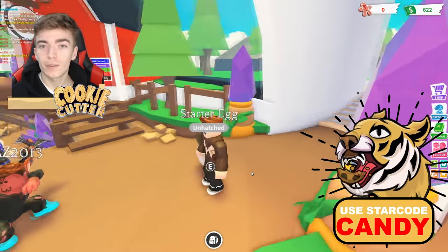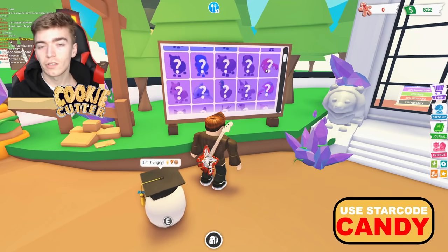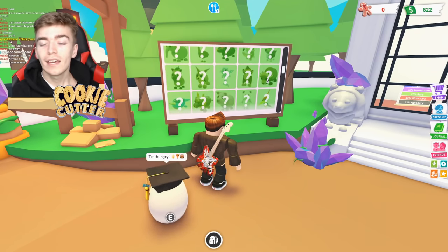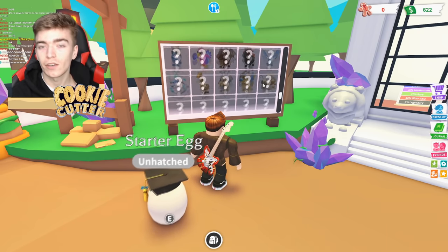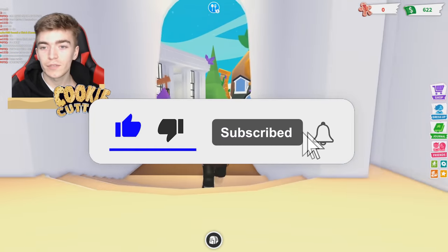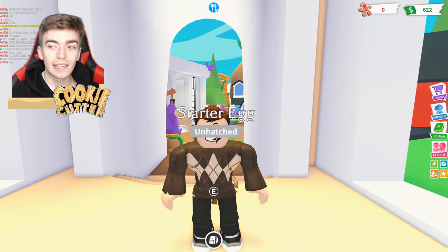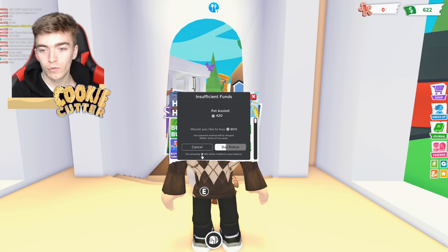As you can see, we've started a brand new account and currently only have the starter egg. There are so many pets you can collect in Adopt Me, so what we're going to classify as a good pet is anything that is ultra rare or legendary, as those are two of the best things you can get in the game. You will not need to spend Robux in this video — if you did have Robux you could just instantly go to the shop and buy a legendary pet.